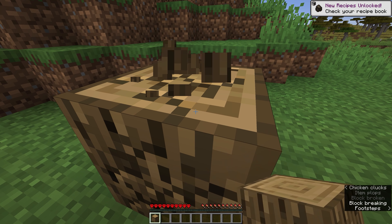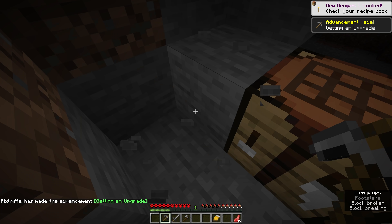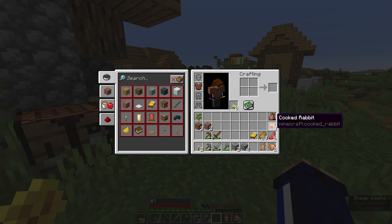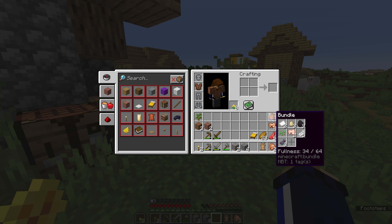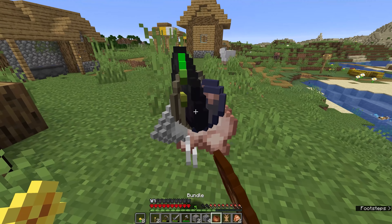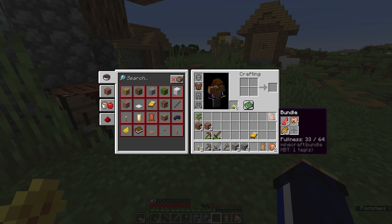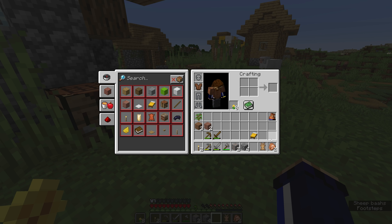Instead of using creative, I heartily recommend creating a temporary snapshot survival world, because that's where bundles come into their own. They're really designed to tidy up the loose odds and ends in your inventory — to condense all those annoying stacks of two or three items into a single inventory space. They're like those vacuum-sealed bags you use to bring all your clothes on holiday and still leave room in the rest of the suitcase. The strength of bundles is not about capacity, it's about variety.